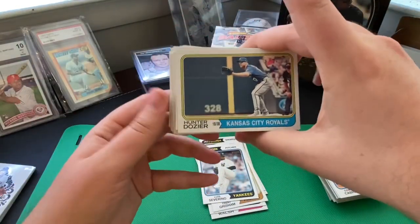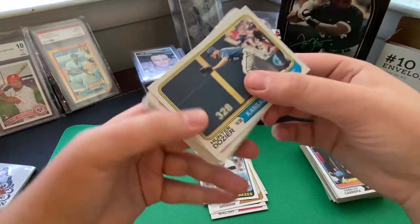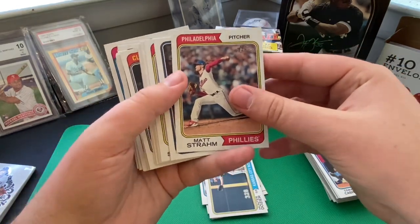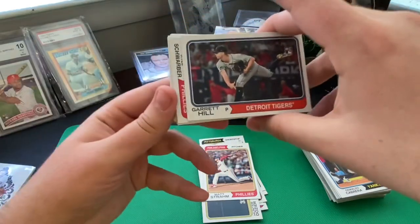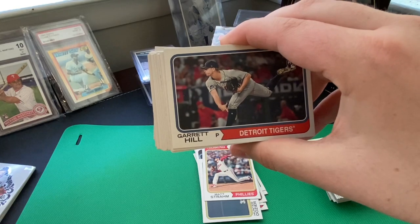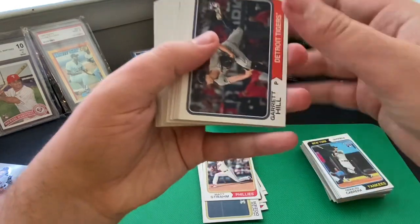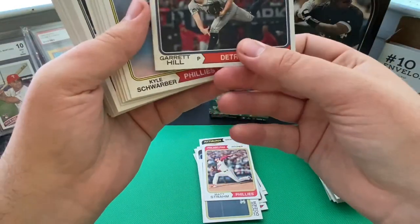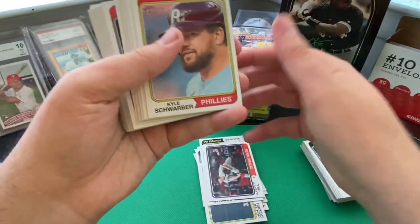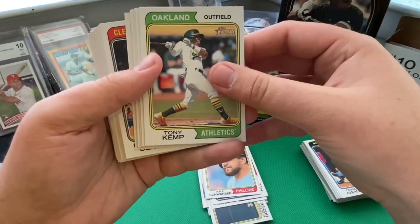Rugned Odor with the Baltimore Orioles. Trent Grisham with the San Diego Padres. Luis Severino with the New York Yankees. Hunter Dozier with the Kansas City Royals — nice horizontal shot, though he was DFA'd a little while ago. Matt Strom with the Philadelphia Phillies. And a rookie card for Garrett Hill — kind of funny, that's the same guy I got the autograph for from 2023 Topps. Love the horizontal photo, a nice shot of him on the follow-through.